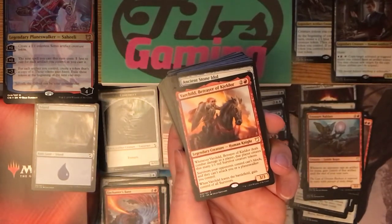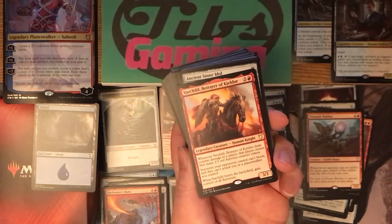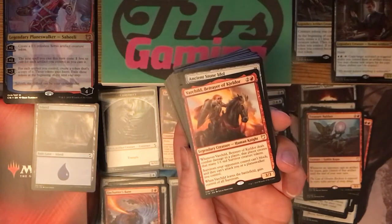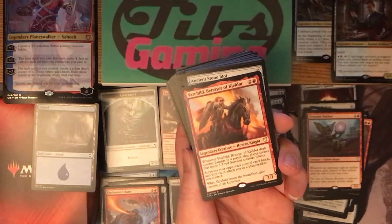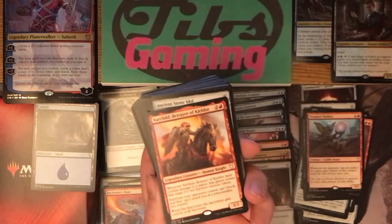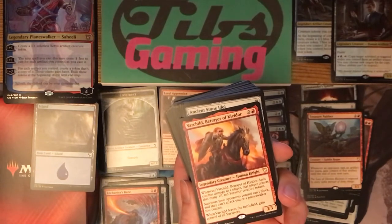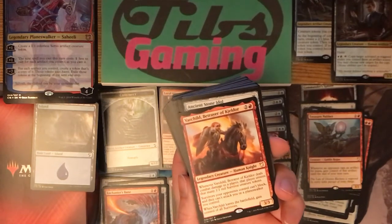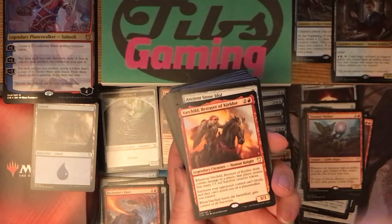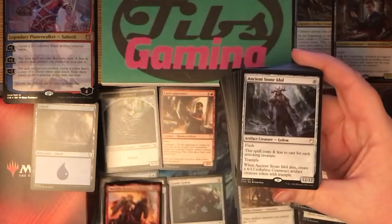Varchild, Betrayer of Keldor — two generic and a red for a three-three legendary human knight. Deals combat damage to a player — that player creates that many one-one red survivor creature tokens. Survivors your opponents control can't block and they can't attack you or a planeswalker you control. When Varchild leaves the battlefield, gain control of all survivors. It generates tokens and gives them to your opponent, and then if it leaves the battlefield you get those and they can't attack you. In multiplayer it's kind of a political card, but it's not really on the artifact theme, so I'm not a fan of that card here.